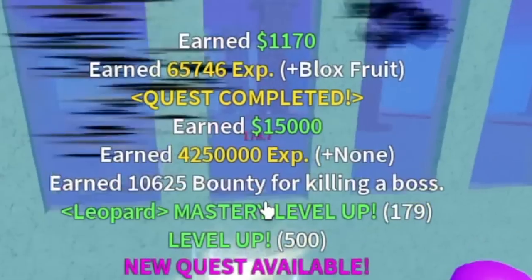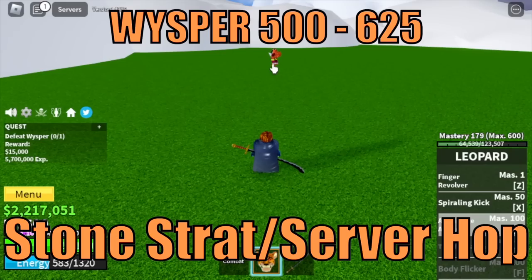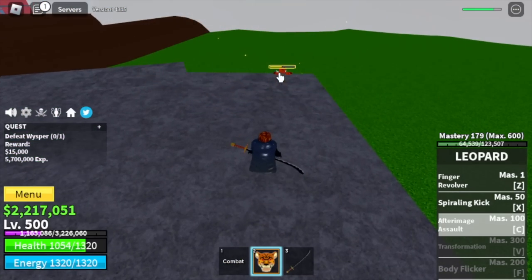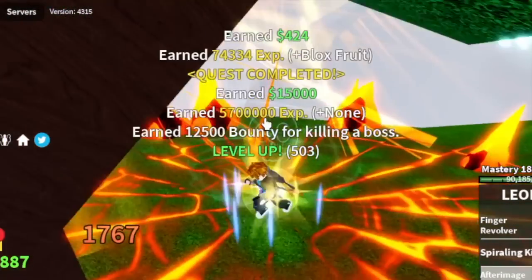We are going to skip lots of mobs here. At 500, we are going to Skylands. Our target here is the Whisper. Do the Stone Strat — as long as you're in the stone, he cannot hit you with his bazooka. Take advantage of that. Do server hop and keep defeating him until 625.